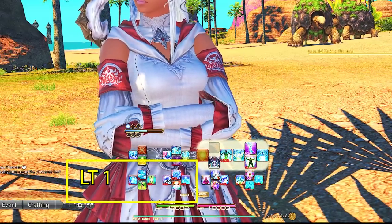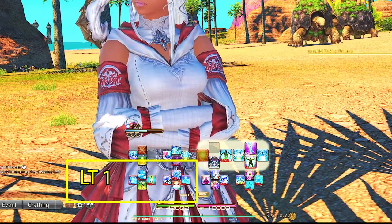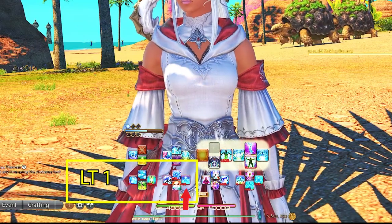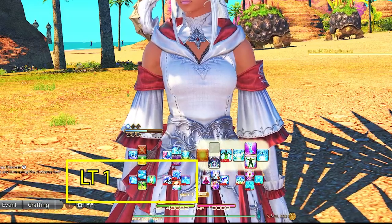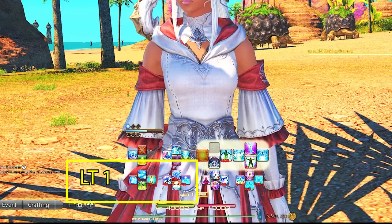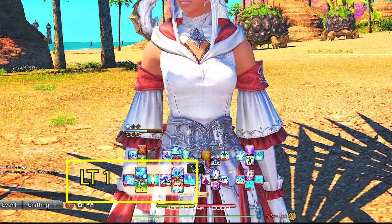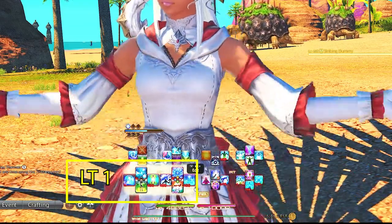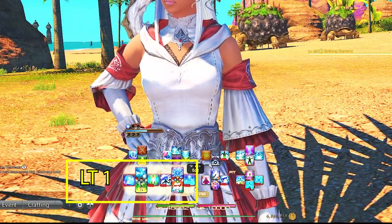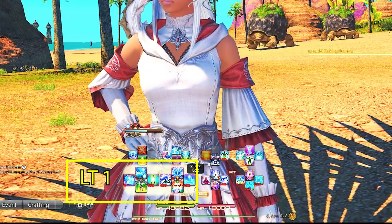Left Trigger 1 is our damage GCDs, Asuna, and AOE — always for every healer I have. For White Mage we have Glare (formerly Stone), Dia (formerly Aero), Asuna, and our AOE Holy. You could potentially switch Asuna for another important ability, but I've had it in that spot for a long time and whenever I need it I don't want to be searching around my cross hotbar for it. Our single target GCD and our DOT damage-over-time are always in the same place for every single healer I have, no matter if it's Astrologian, Sage, or Scholar. Our AOE is the same — it's always Left Trigger A for me on an Xbox controller for every healer.